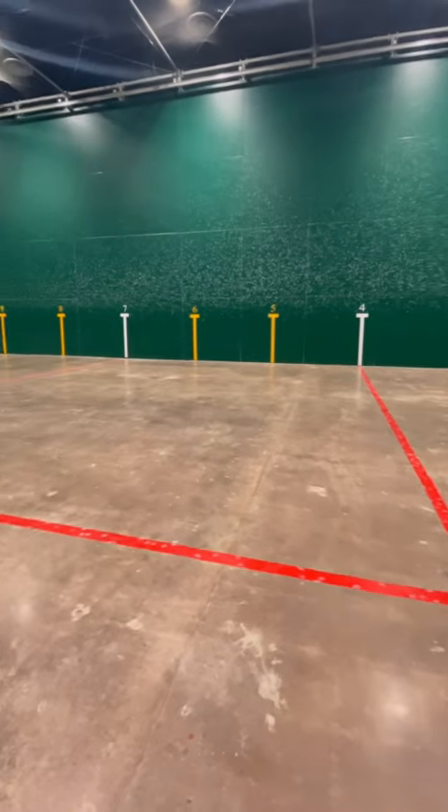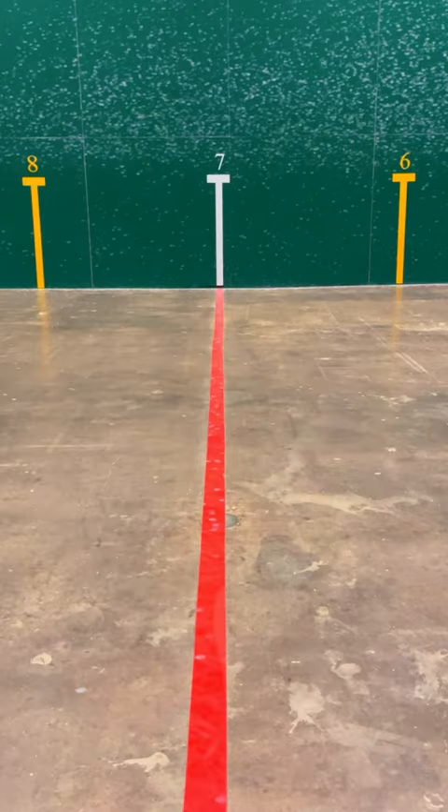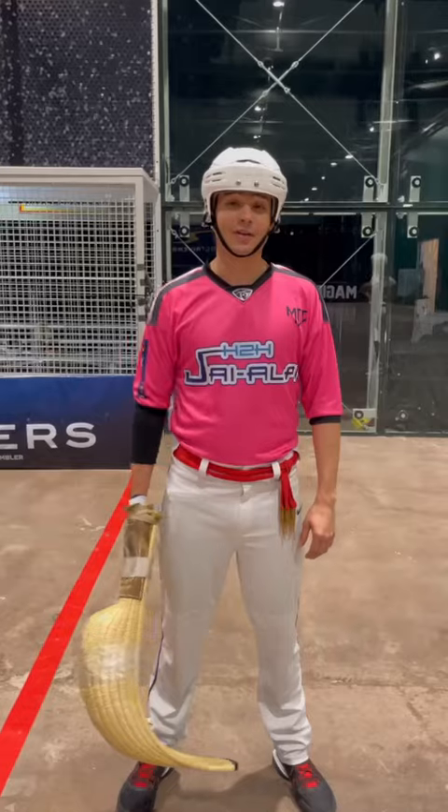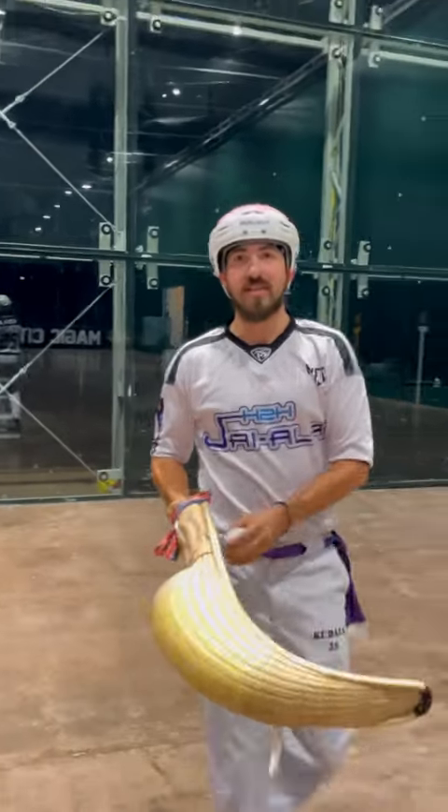The ball has to land between the four and seven lines marked on the sidewall. You get two chances to serve the ball. If a player double faults on the serve, then the opposing player or doubles team wins the point. If the serve is good, then the point continues.